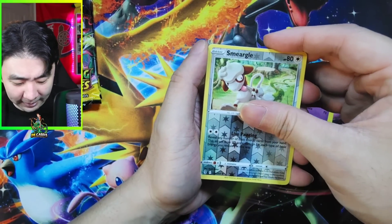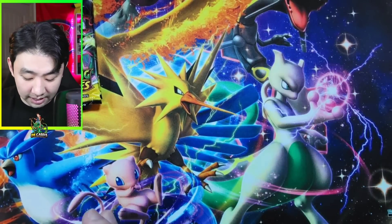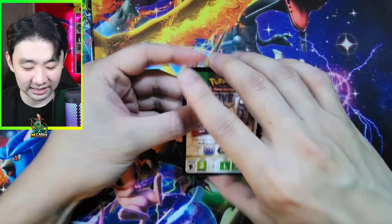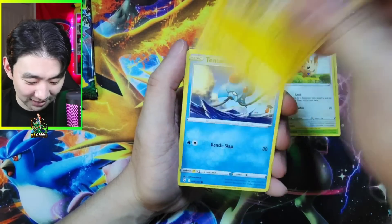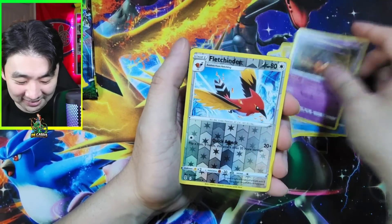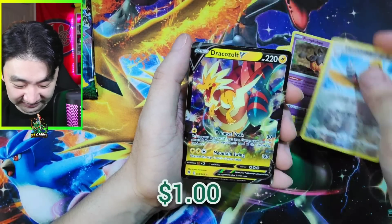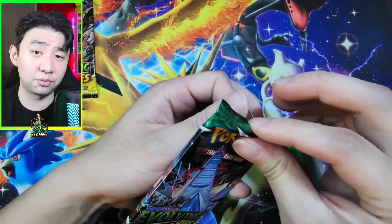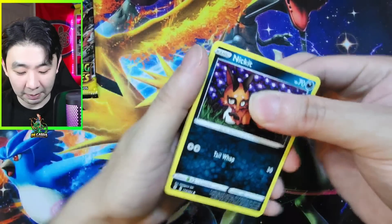Mareep, Wobbuffet, Smeargle — not salty, y'all are salty. Very not salty. We're doing good. I'm having faith. This one's going to be huge. Emolga, Tentacool, Pumpkaboo, Fletchinder — black borders. This is pack number seven. We've pulled a Dracozolt V! Oh my goodness gracious. Dreams do come true. Let's pull something even bigger.